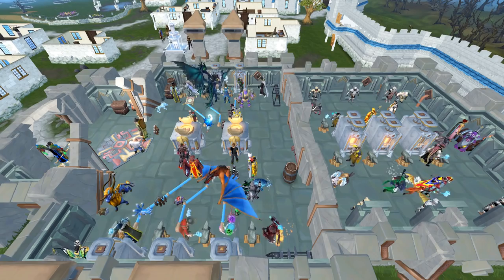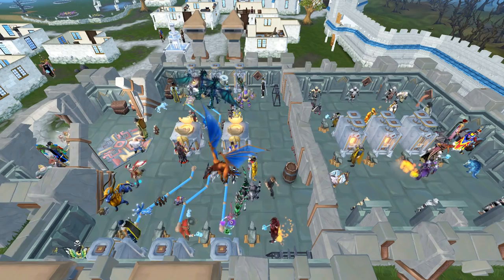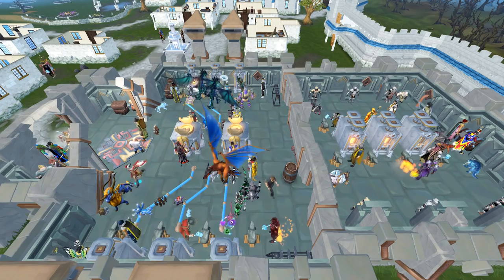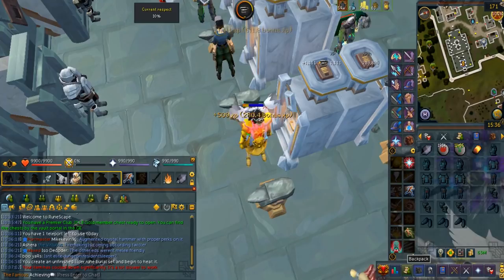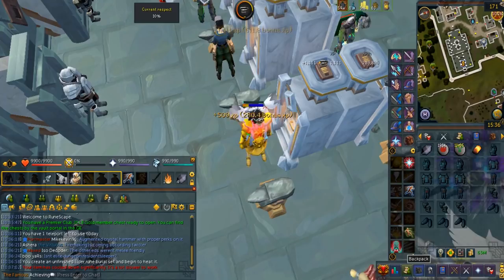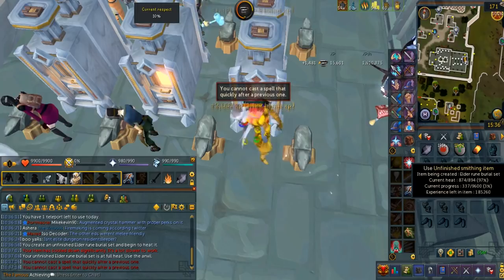While smithing XP per hour is much higher than before, the amount of items you smith per hour is significantly less. When you start smithing, you'll see an in-progress smithing object. There are two bars on top of your head. First is the progress bar — it's like an HP bar essentially. Every hit will do damage towards the progress bar, and the more damage you do, the more XP you get per hit. The other bar is the heat meter. From 66% to 100%, it will do the maximum damage per hit. Every single time you hit the object, the heat will cool down by a slight bit. If there's less heat, you'll be doing less damage per hit.